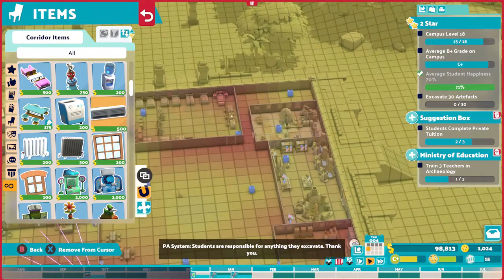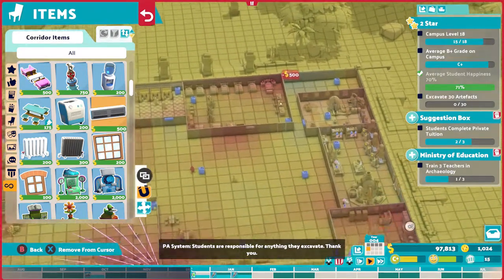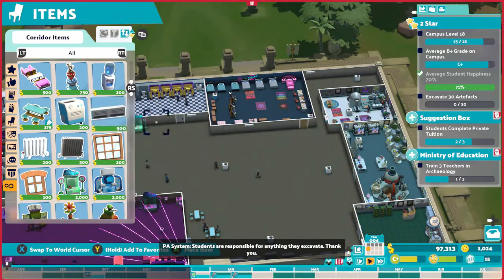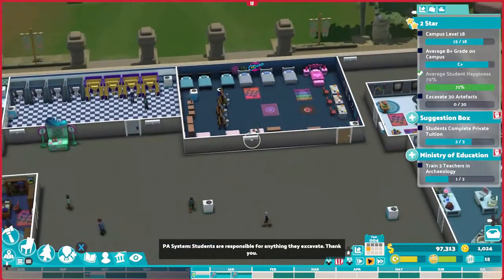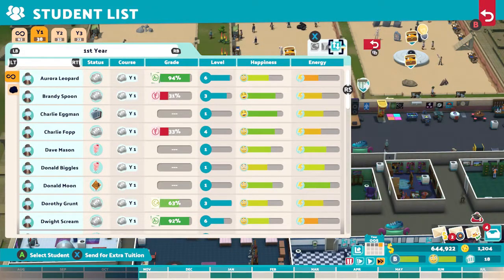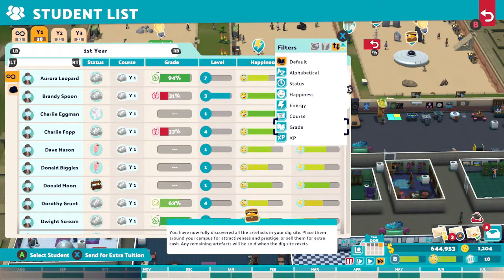My happiness was pretty much 70% throughout, but during the summer break the students' happiness will bump up significantly with no classes, so just leave it running. The last two-star task is simply waiting for your students to dig items. It took just over one academic year to complete all tasks. This is why it's always best to take your time and build the best campus right at the start — it always makes future star tasks much easier.